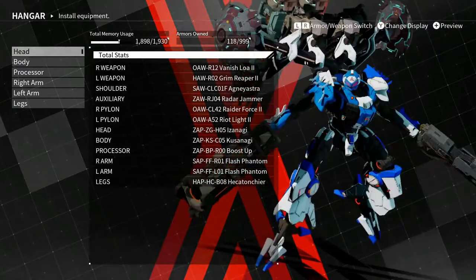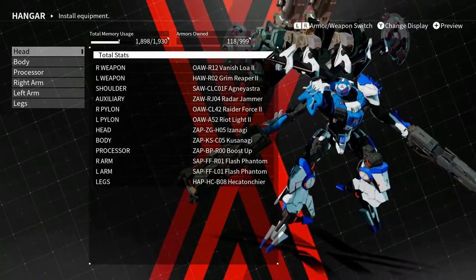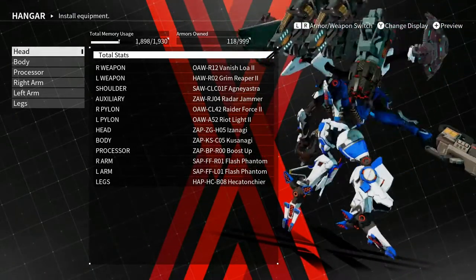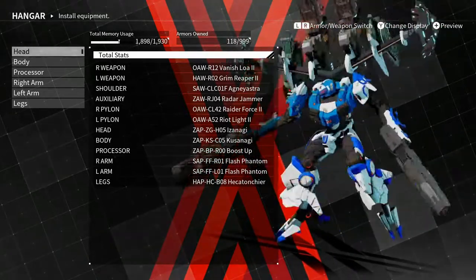The Grim Reaper is a laser rifle. I honestly don't know how this thing works — we're going to find out. The shoulder weapon is... I think it's a beam cannon or something. For more laser damage, we're going to find out how effective that is.